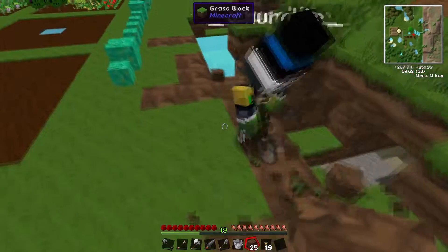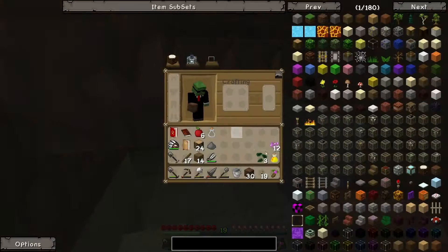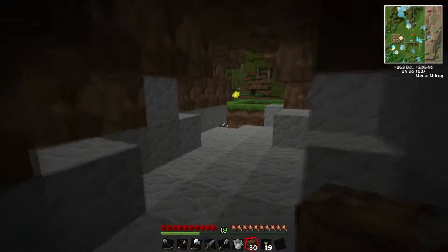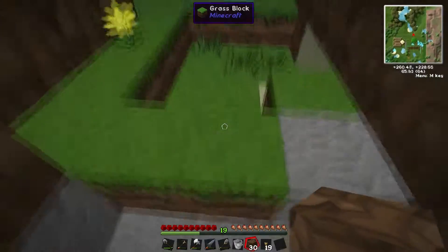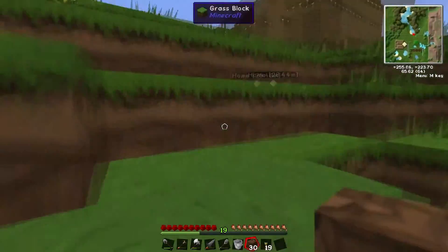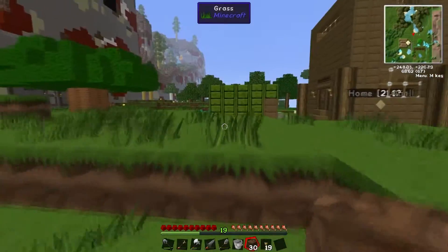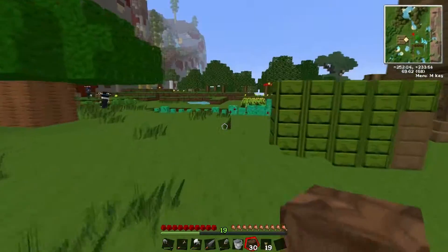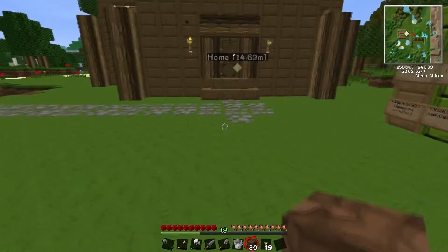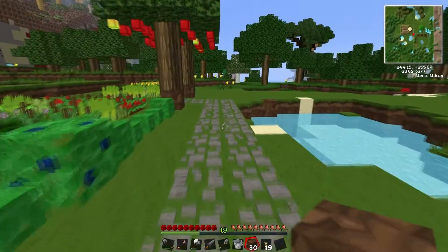Cave! Oh, what the hell? It just goes out the other side. That's anticlimactic. It's an escape route, just in case. At least I know there's some limestone there. Okay, what does the path look like? No way! That's interesting, that's quite cool.